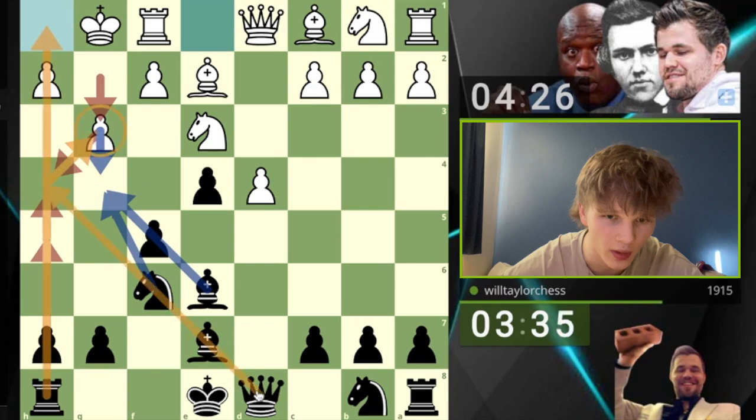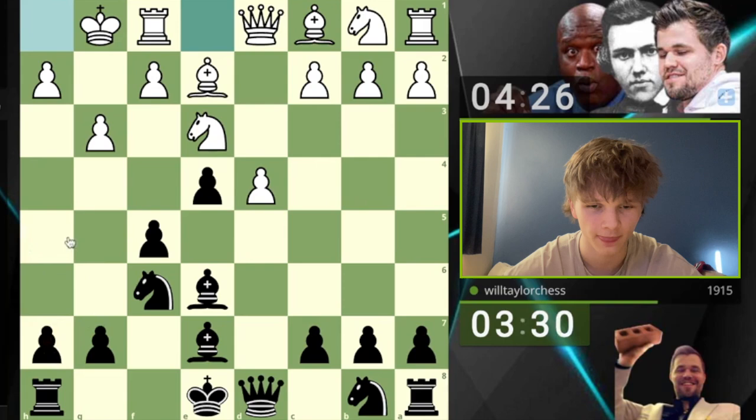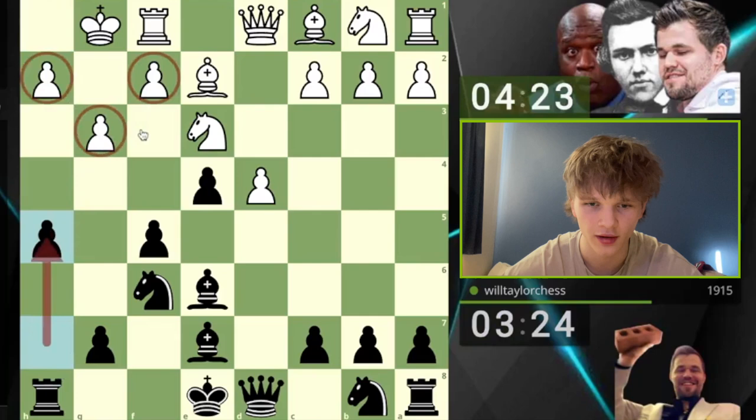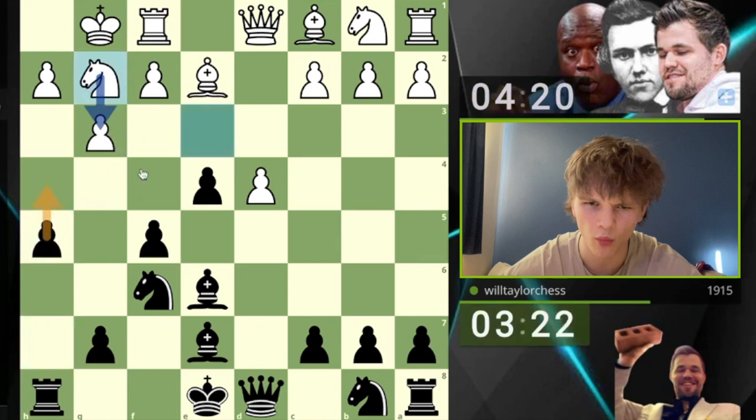I could immediately go for h5, which I'm very very tempted to do. Now what — who am I kidding? Why would I develop my pieces? H5 of course! We're going to attack straight away. I'm going to try and demonstrate just how weakening this move is by going straight into it. Wow — if the knight comes back ready to hold this square, okay, this means I probably want to play g5 at some point.